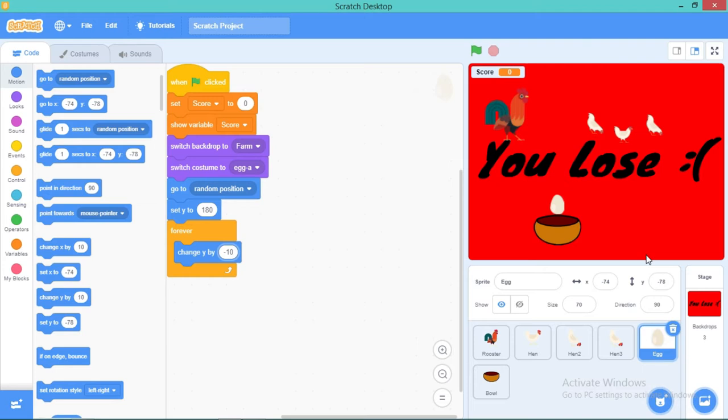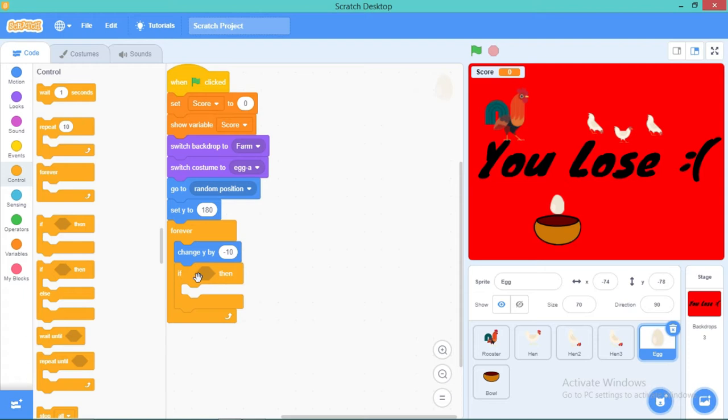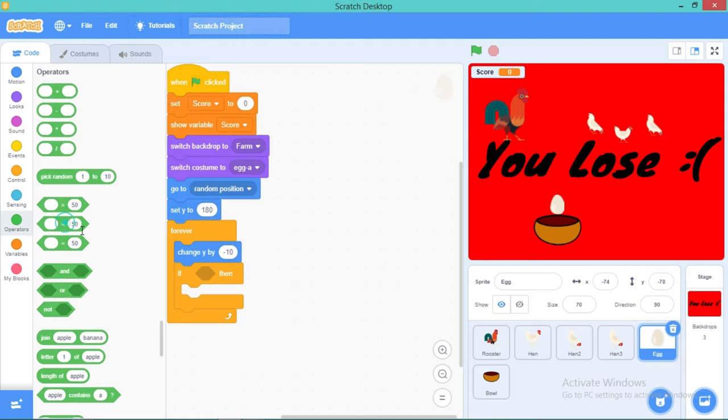Now we're going to go to Control and add an 'if then' block — if something happens, then what is it going to do? We're going to use Operators for mathematical operations. I'm going to set it to minus 150, which means if the egg's Y position is below minus 150 it's going to do something. So go to Motion and take the Y position block.